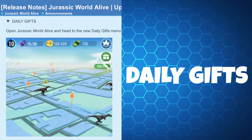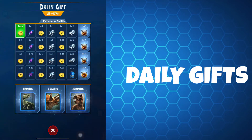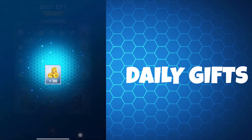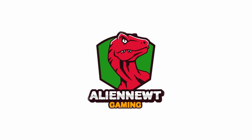And now for the real finally — in the 2.11 update Ludia introduced daily gifts. This rewards players with coins, darts, DNA, FIPs and incubator rewards for daily play. And there you have it everyone — a breakdown of all the resources in the game and how you can obtain them. Thank you very much for watching. I hope you enjoyed it or found it informative. Please do provide feedback in the comments below — I always respond, so feel free to add your comments, feedback or suggestions. Until next time, this is Alien Newt.